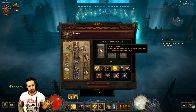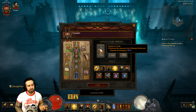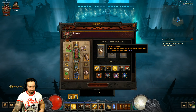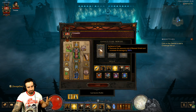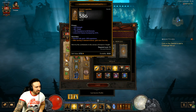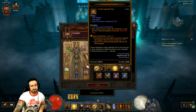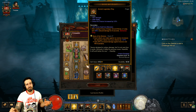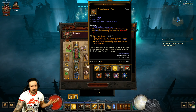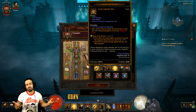Falcon's Foot is the key legendary here - it removes the resource cost of Blessed Shield and increases its damage by 350%. So we're going to be throwing shields constantly, just like Captain America. Other than that, the gear isn't too special - we're mostly benefiting from that Legacy of Nightmares season buff, which makes this a super easy challenge rift.